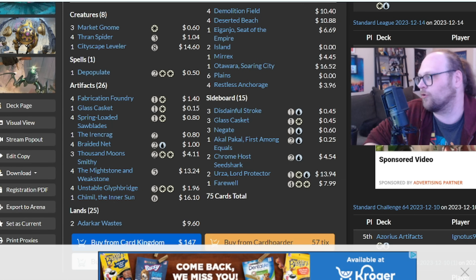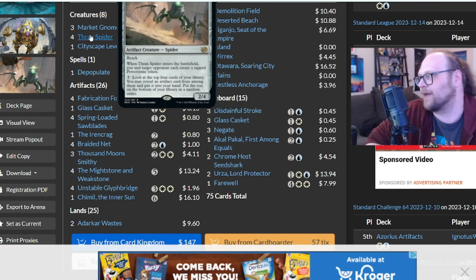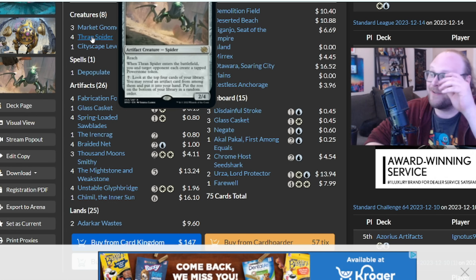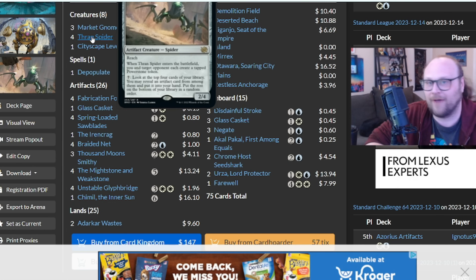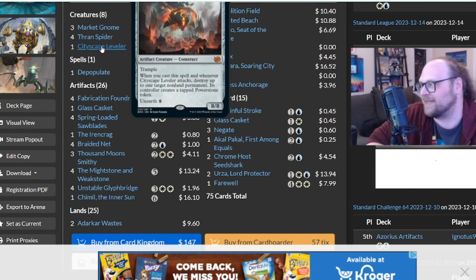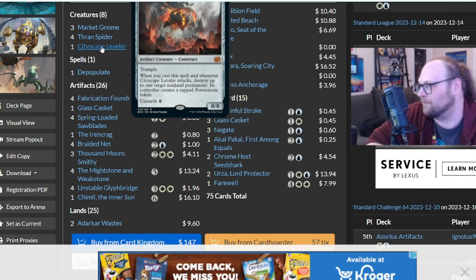It's got smaller creatures like Market Gnome — not going to be attacking much. It's also got Thran Spider, which is a little bit of ramp — a three-drop reach that's a 2/4, and when it comes into play everybody gets a Power Stone token, which is kind of nice. It also has this ability where you can pay seven mana to look at the top four and impulse an artifact from those cards into your hand. Really sweet ability. There's also a Cityscape Leveler in here, just a big reset button for one permanent.